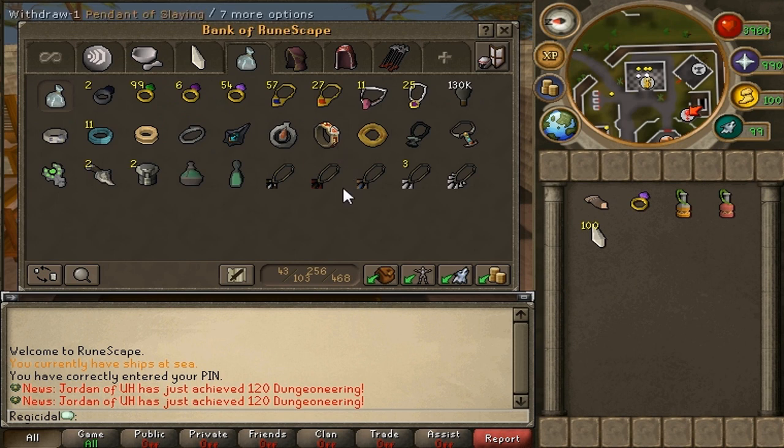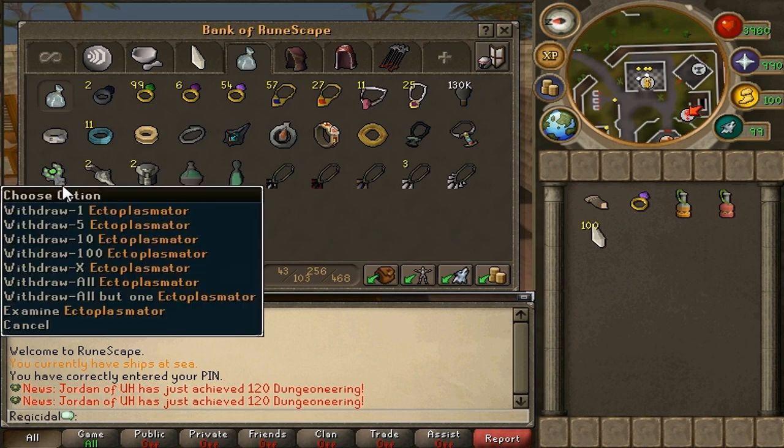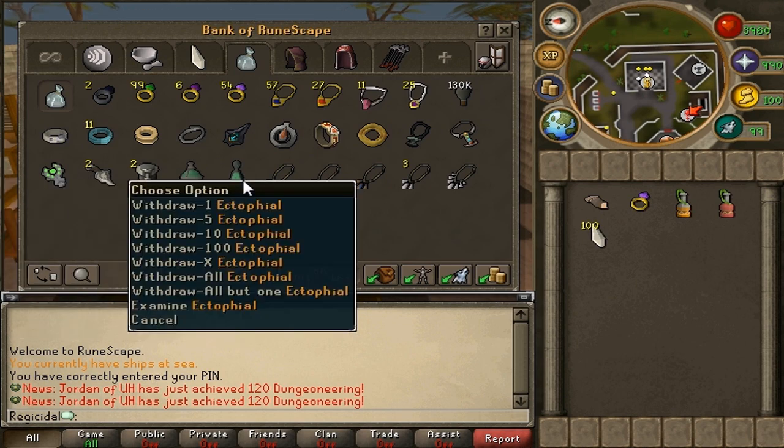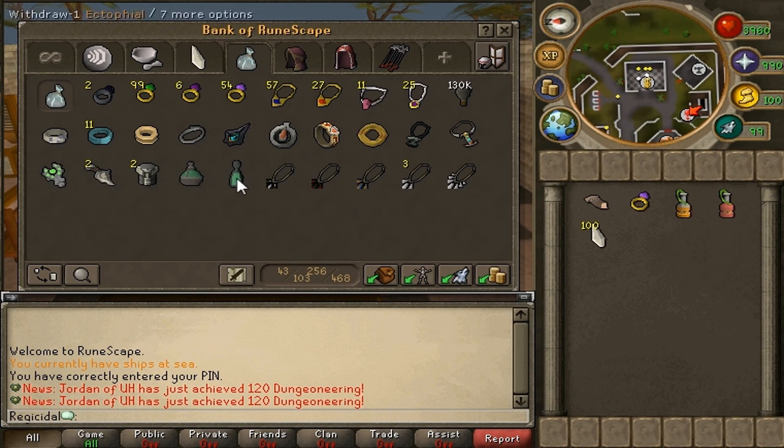Moving on is my Necklaces and Rings tab, kind of my crafting tab. I've got rings and necklaces to get places. I've got Light Orbs I've had forever since I got 99 crafting. I've got my Ectoplasmator, Bone Crusher, Anti-Poison Totem, Herbicide, and Ectophile — all just for Slayer — and my Squeal Pendants. Nothing really special in this tab, mainly stuff to get around.